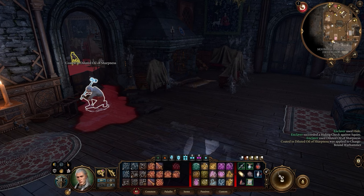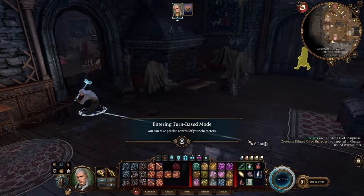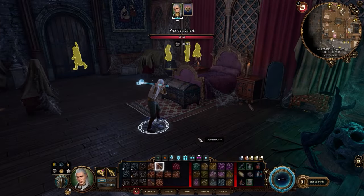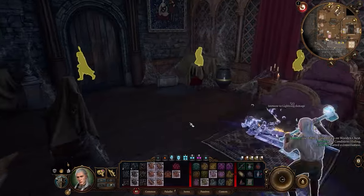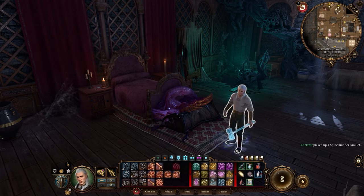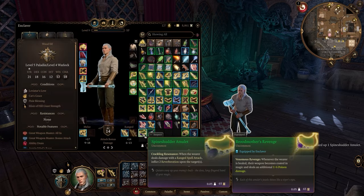The second thing you need to do is sneak and activate turn-based mode. Then simply approach and strike the chest. If you manage to kill it in one shot, the loot will be on the ground waiting for you to pick it up. In case you fail to one-shot the chest, just reload your save game and try again.